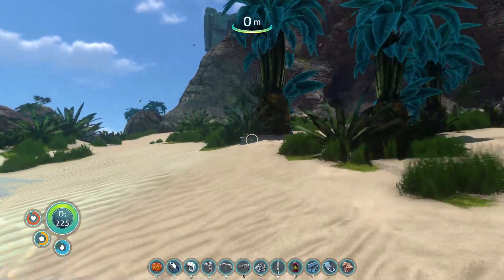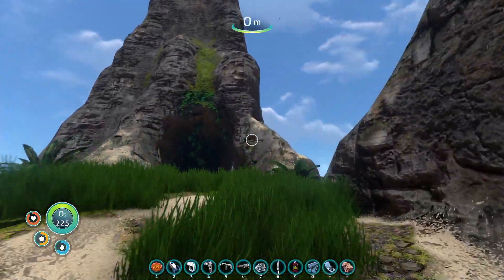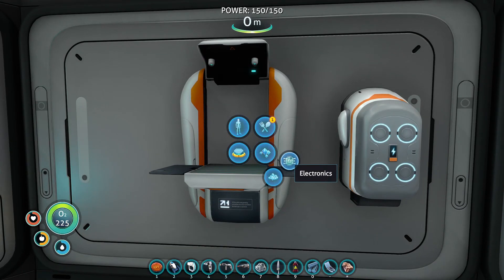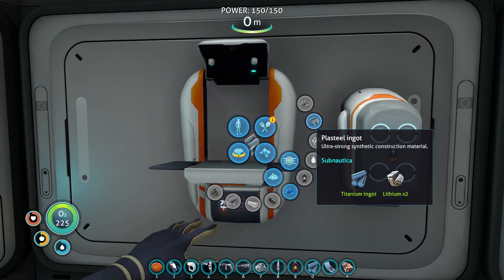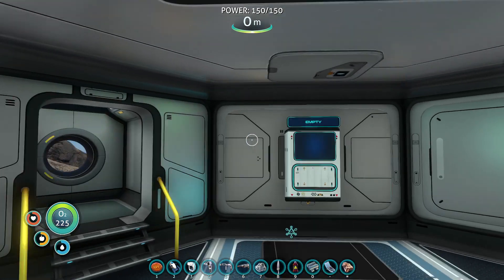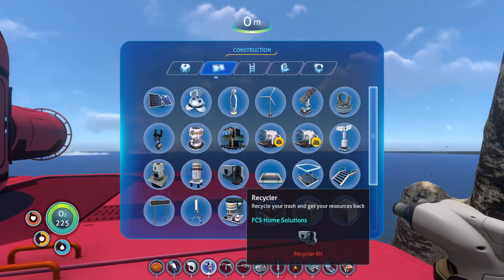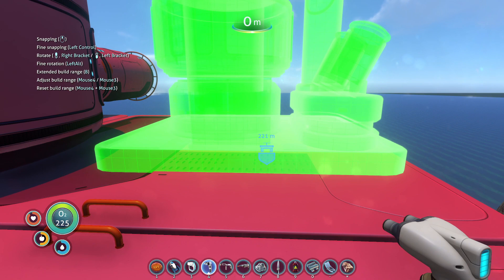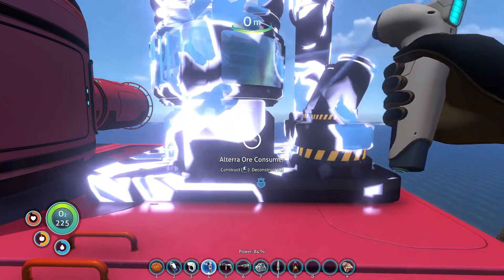We have enough lithium - let's go up to the base. Alright, time to craft these lithium ingots. Welcome aboard, Captain - one plasteel ingot. There we go. Alrighty then, we have enough right? Ore consumer. Yes. We're gonna put this baby right on over. There it is, yonder. Alterra ore consumer - Jesus Christ, this thing is pretty expensive. Let's see. Add ores.